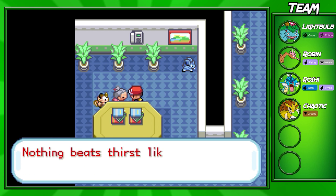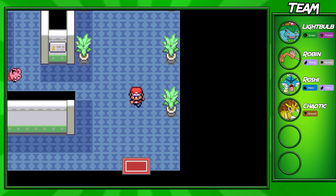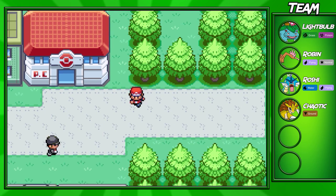She will give you a tea, which is a key item, so don't worry about using it on accident on your Pokemon — you won't be able to. You'll be able to give this tea to the guards that were thirsty and weren't allowing you into Saffron City and other routes.